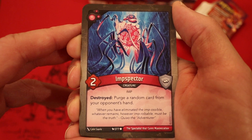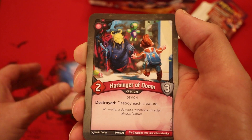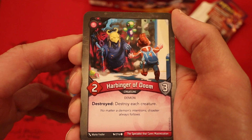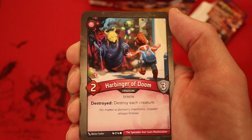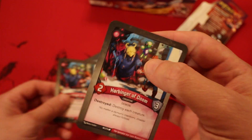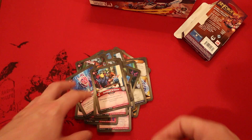Inspector, 2 power - destroyed: purge a random card from your opponent's hand. Harbinger of Doom, 2 power, 3 armor - destroyed: destroy each creature. It's good to at least have a board wipe in here. We've got artifact control, board wipe, looks to be a decent amount of creatures. A second Harbinger of Doom, and that is also the final card of the deck.